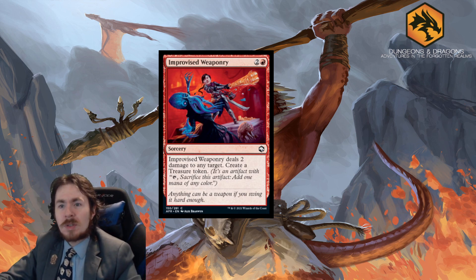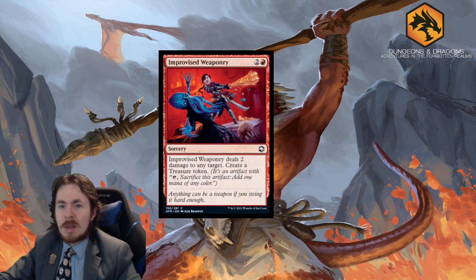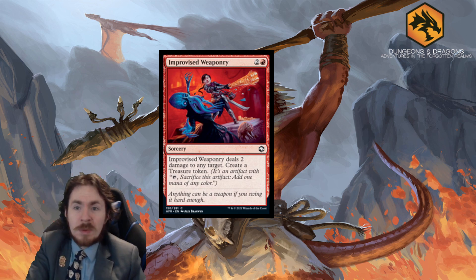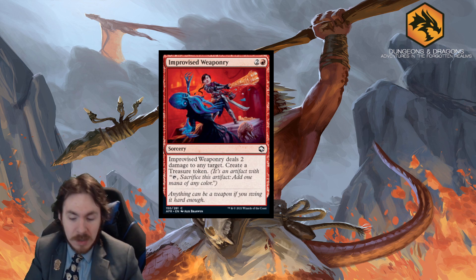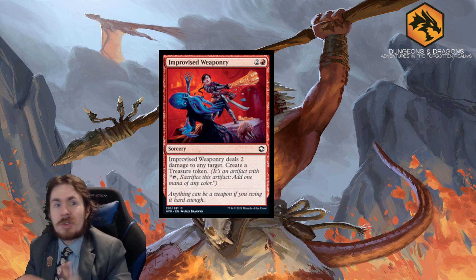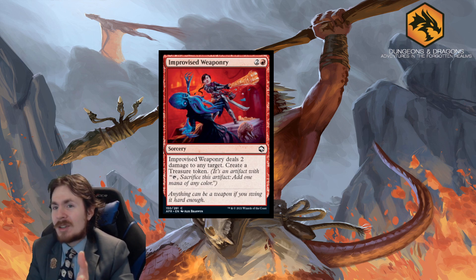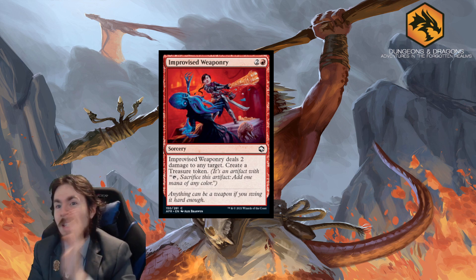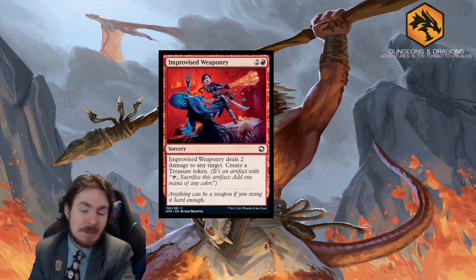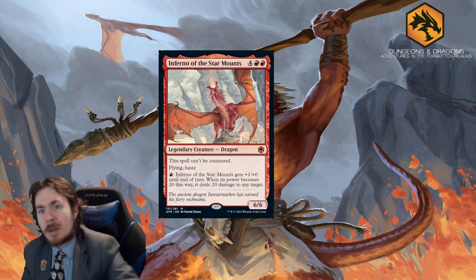Improvised Weaponry is a 3-mana sorcery. Deal 2 damage to any target and create a treasure token. Sorcery speed deal 2 is absolutely terrible on its own. The only redeeming things are that you can go face and you get a treasure, but it's a big investment. You may have to use that treasure the same turn to play two things. In Limited, 1.5 out of 5 — not great but can help if mana-screwed. In Standard, useless.